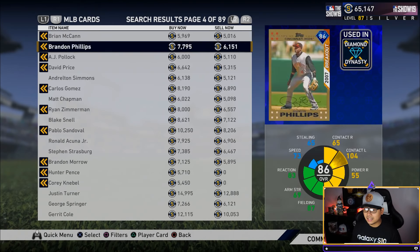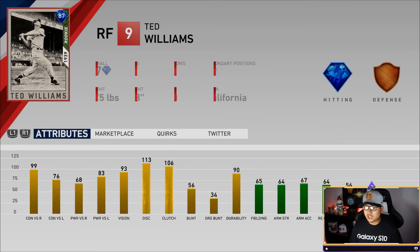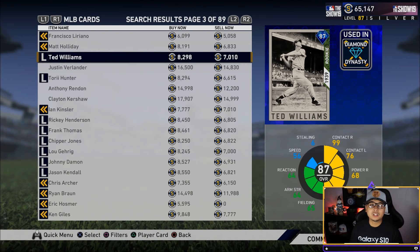Next up is Ted Williams — a pretty similar lefty bat. If you can get past the right field/left field fielding at 65, keep him at right field. But he's got 93 vision, 99 and 76 contact, 68 and 83 power, and very good clutch. Ted Williams has always had a great swing, and this card is one of the top budget players you should look at — around 7,000 stubs.